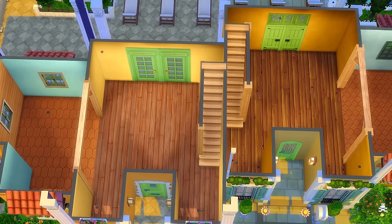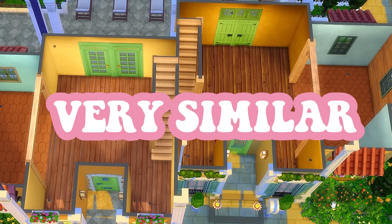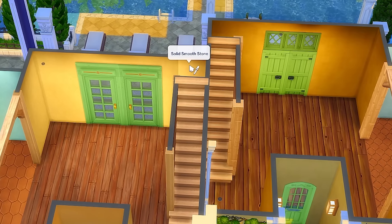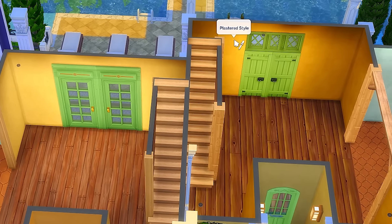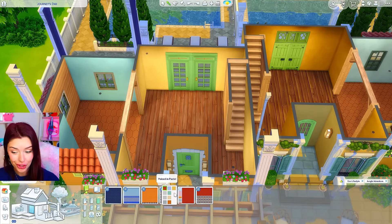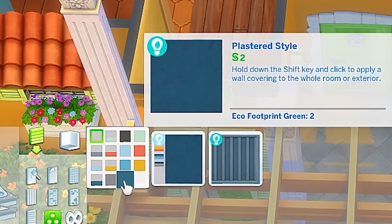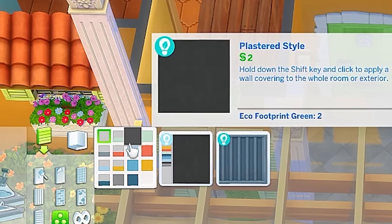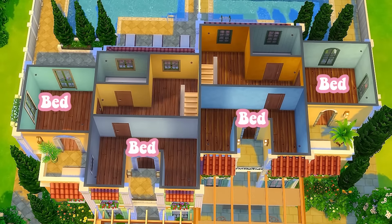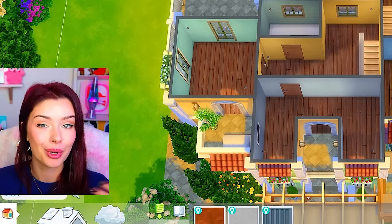Let's go try and do the inside. I've already done a layout with flooring and wallpaper and I feel like it's pretty good. The flooring I used on the left is from Horse Ranch and this one's from Cottage Living. For wallpapers this one is Jungle Adventure, this one is Eco Lifestyle, and I noticed the wallpapers from Jungle Adventure - even the swatches - were extremely similar to the one I used from Eco Lifestyle, like almost identical. I also did the upstairs layout already - we're going to have two bedrooms on both sides, one bathroom on each side, and the shell is the same but flipped.